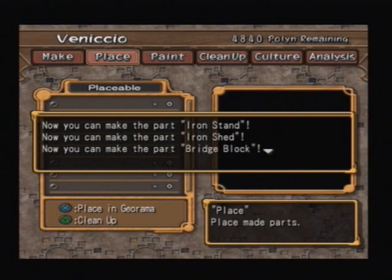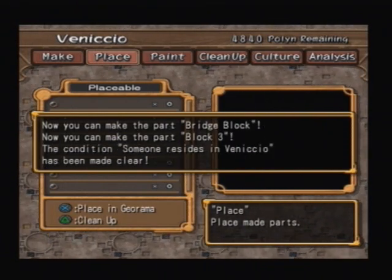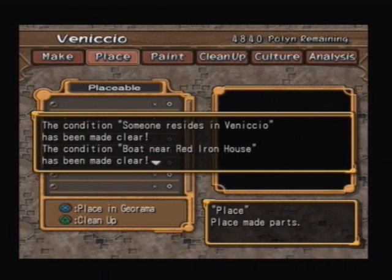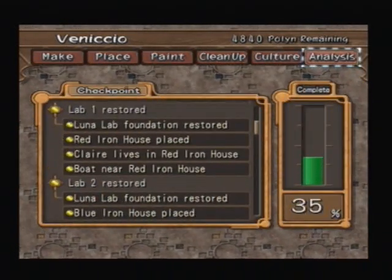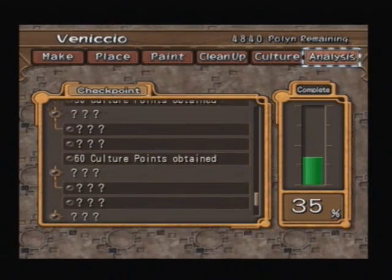Iron Stand. Iron Shed. Bridge Block. Block 3. Someone resides in Venikyo — well, we've done that. Boat near Red Iron House. Donnie lives in Blue Iron House. Alright, we've got all those. That's not really helped us much at all.